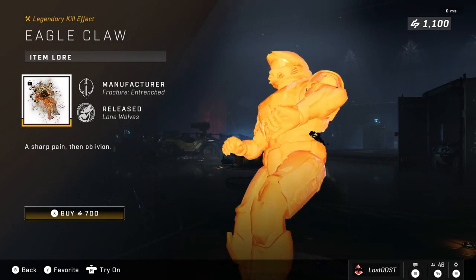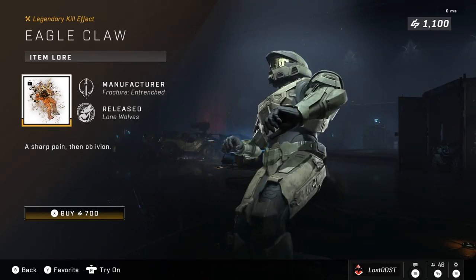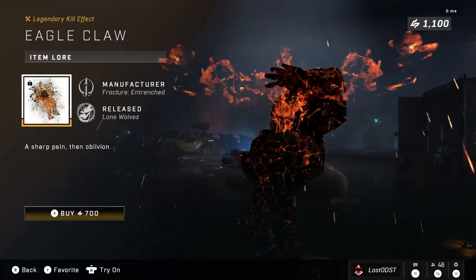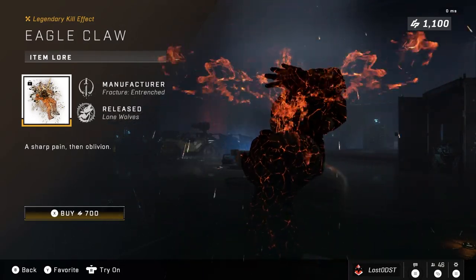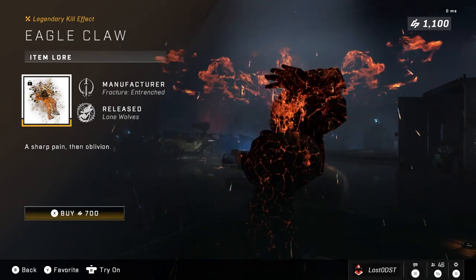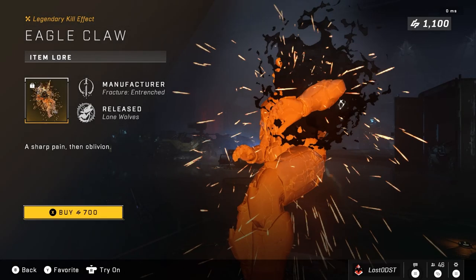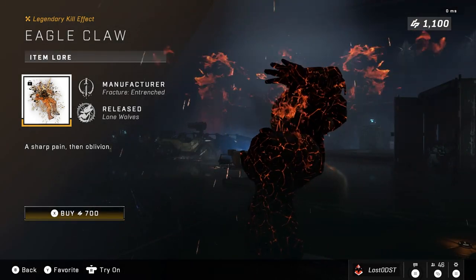Now let's move on to the next bundle — the kill effect: Eagle Claw. Dude, what the hell is this? This is sick, I like this. I really like this kill effect. But 700 credits just for one kill effect is absolutely insane. I remember the last effect I bought — I forgot what it was called — but it was like one of those effects that gives you the little trail when you slide and stuff. It was like that oil one. And it's basically kind of like this one, except that was for your own personal Spartan and it costed 300 credits. That one was overpriced as well in my opinion, but at least it was somewhat more fair. And now we come to this one, which costs 700 credits — absolutely insane.